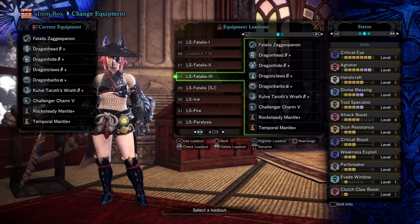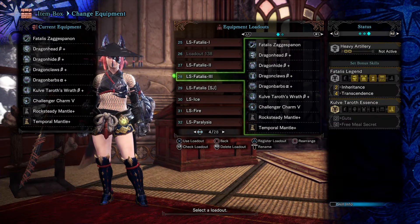This build has maximum handicraft at level 5, level 5 divine blessing, tool specialist, part breaker, and heavy artillery for the ballista.